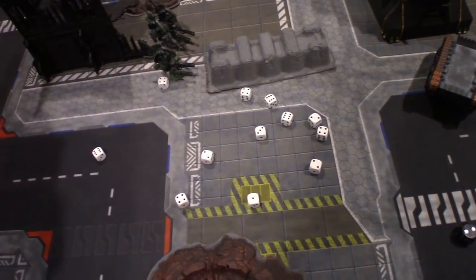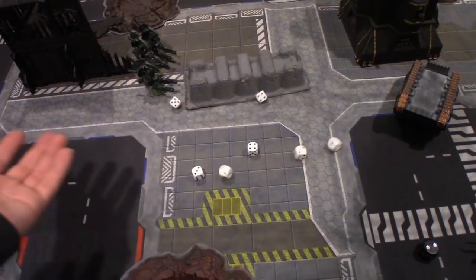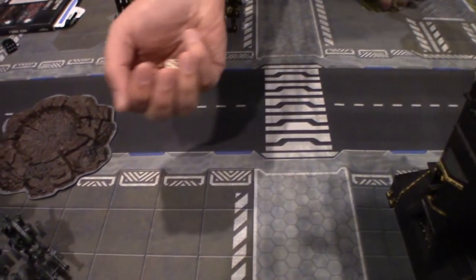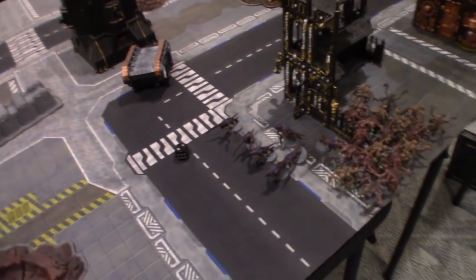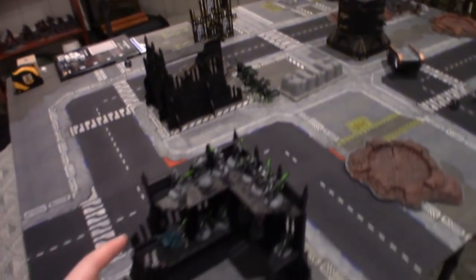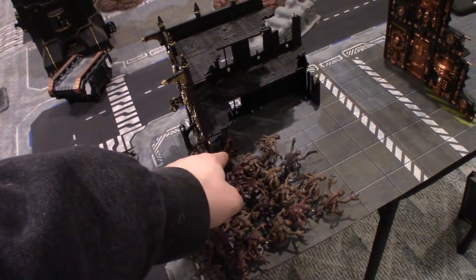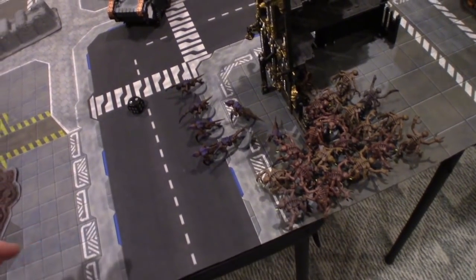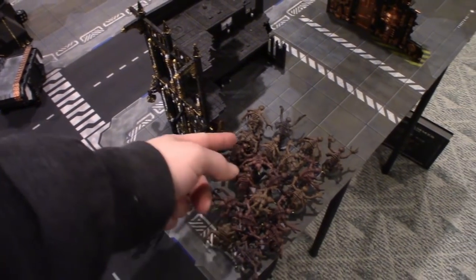Seven hits. Wounding on threes — four wounds. Four six-up armour saves and I didn't make any of them. At the end of the shooting phase, I'm going to have Imotekh the Stormlord use his special ability called the Storm. I can't pick a character, so I can't pick the Broodlord. So I'm going to pick this Hormagaunt and the Hormagaunt Brood as the main hit of this strike, and then we'll see if it hits everyone else afterwards.